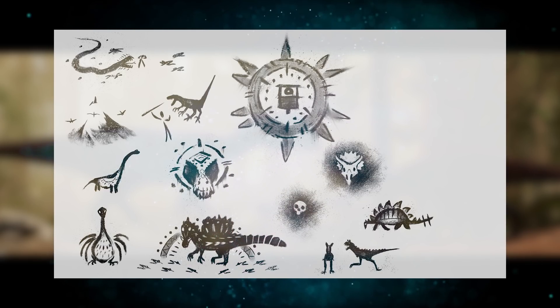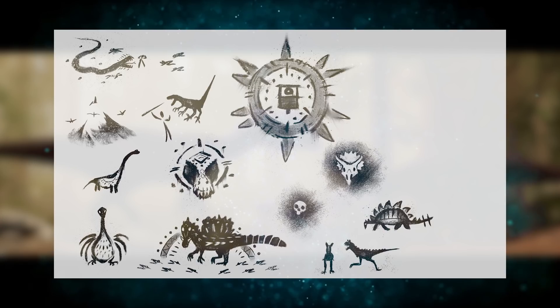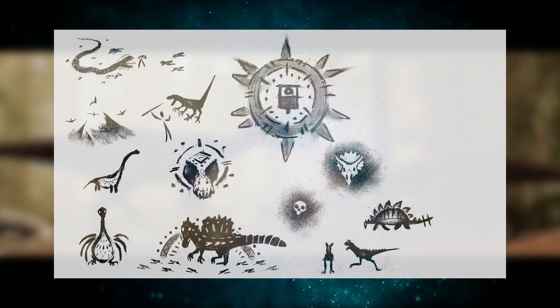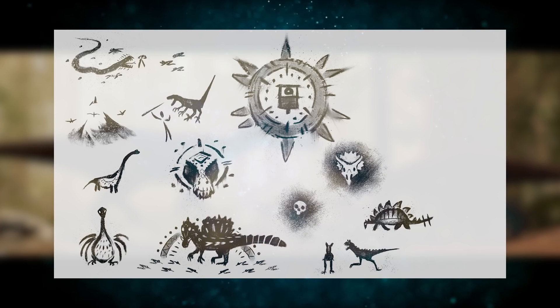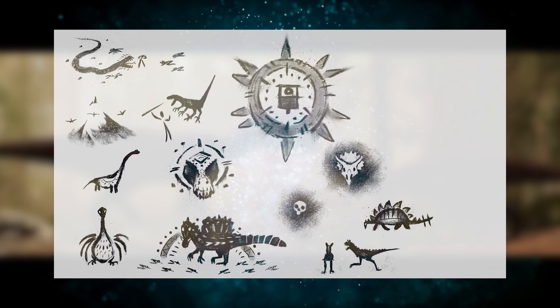Moving up even more we see the Titan Boa with a human being sacrificed by it - the other figures around it appear to be worshiping the Titan Boa as it has its meal. So overall, it seems some kind of humanoid species on this island - the tribals - are worshiping certain dinosaurs, possibly the hypo-strains, trying to appease them as gods to avoid getting wiped out.